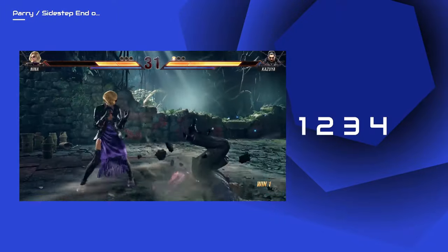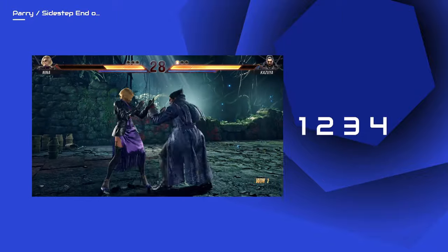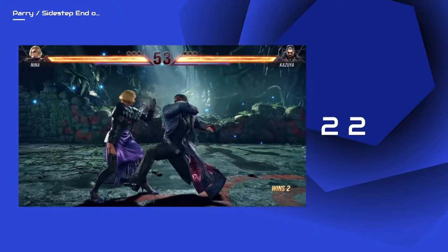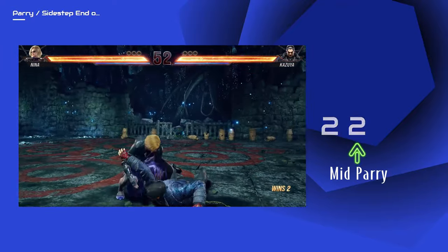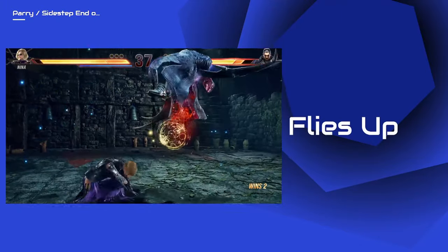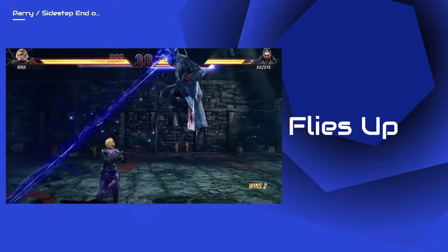For this string, you may want to use either a low parry on the third hit or a mid parry for the last hit. For this string, you can use your high mid parry on the last hit. If Kazuya flies and tries to use a laser while you are running at him or you are near him, you can sidestep and punish accordingly.